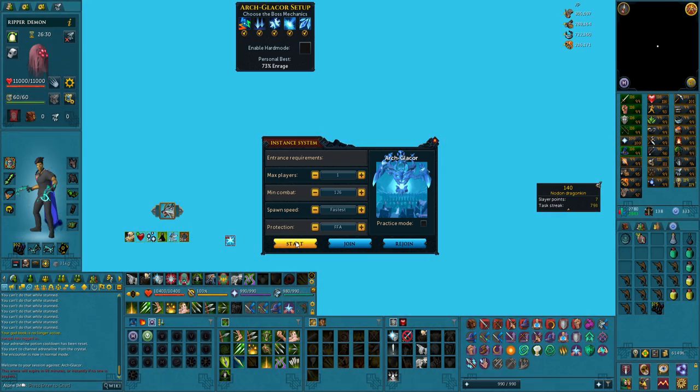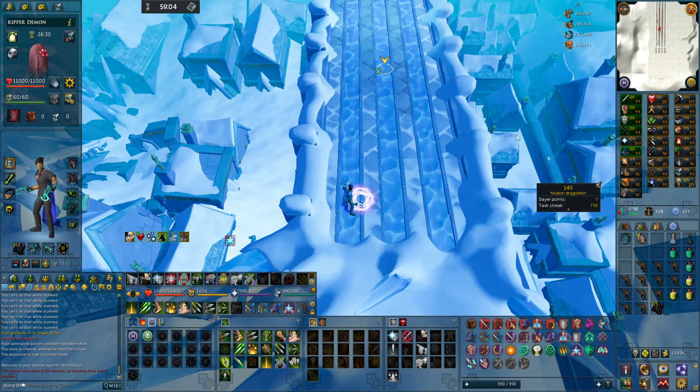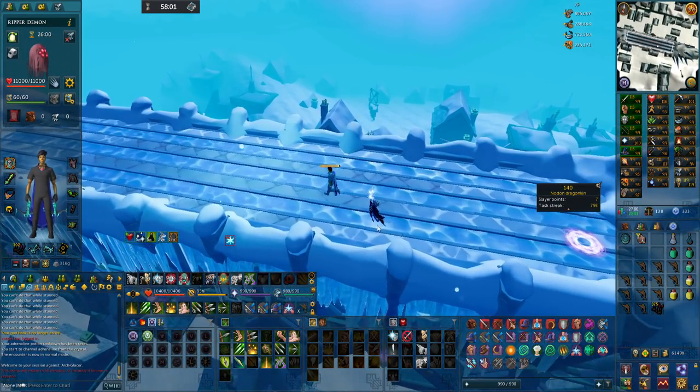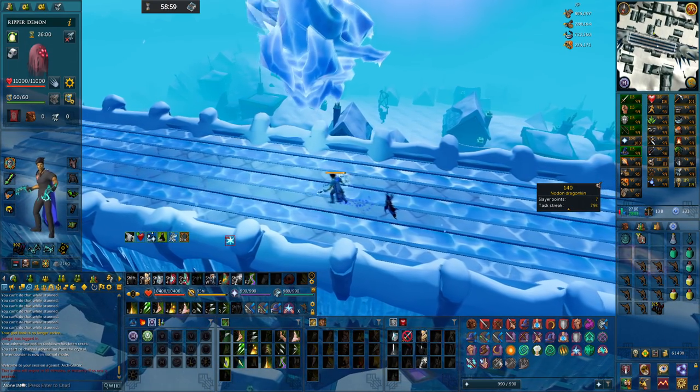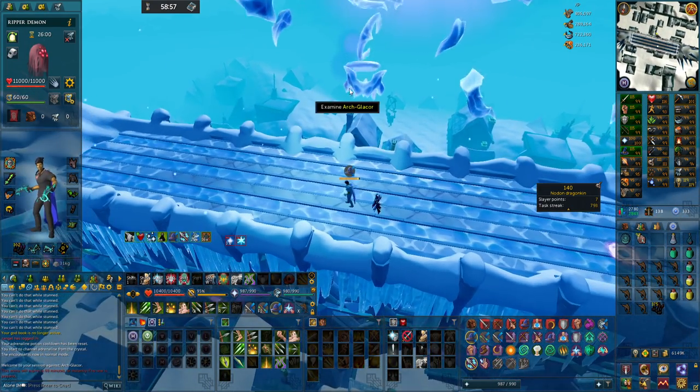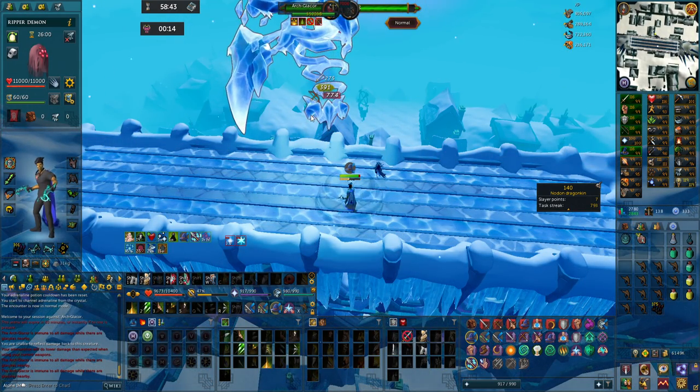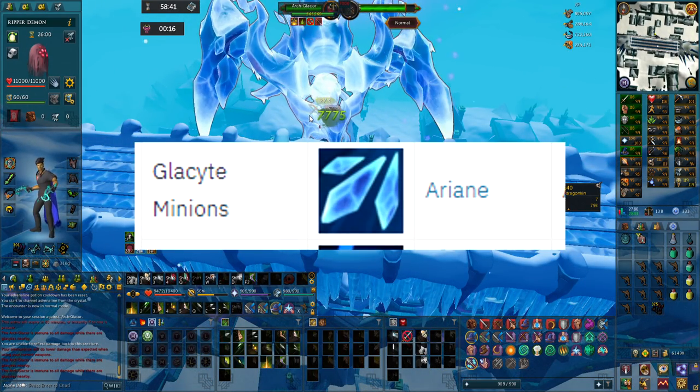When you enter the room the boss will spawn and attack you with magic style attacks that are not very strong. If you have pretty good gear you can actually just soul split through the whole fight, but after that he has five different mechanics that we will go into, starting with Glacite Minions.